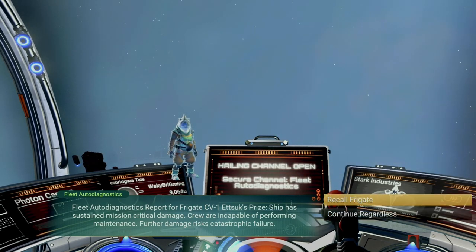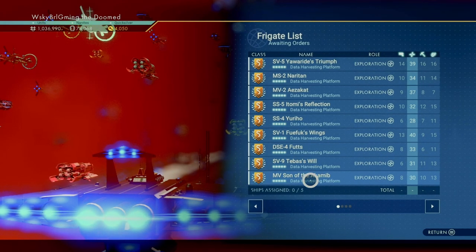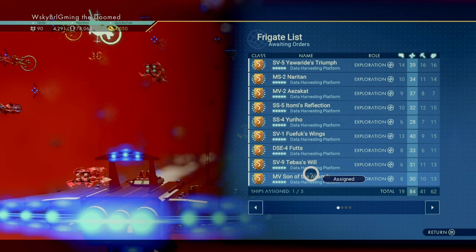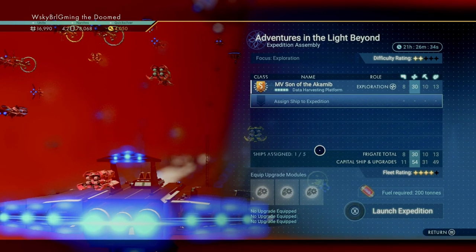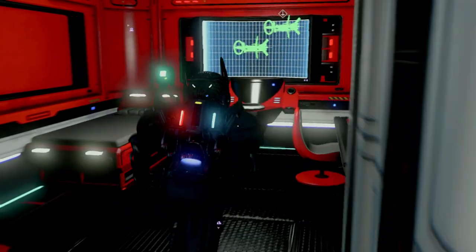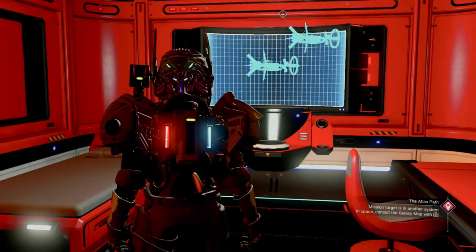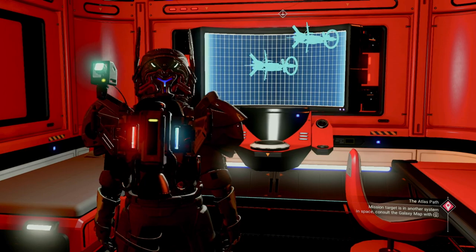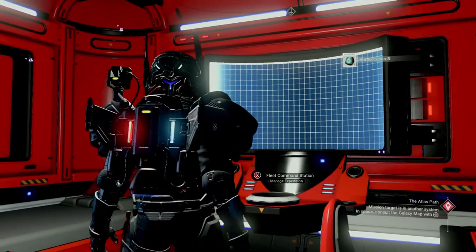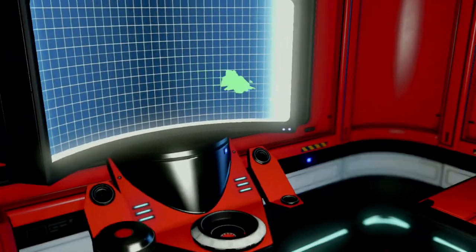So here we'll select the Voyage of Discovery, which requires exploration frigates. Since this is a two-star difficulty rating, we'll make sure to build at least a three-star fleet rating to send it off. As you can see, I've had this fleet for a while and nearly everyone has been leveled up to S-class status — keep in mind that most of them started as C class. Depending on the length of the expedition, you'll get a notification that the fleet is returning to your freighter. At that point, you can visit the command room associated with that expedition and debrief the captain. You'll know the expedition is over when the ship on the monitor turns from cyan to green. There'll be a log to read through, and then all the loot will be transferred to your freighter's inventory. Just remember to buy a variety of frigates so you can take full advantage of all the possible expeditions your navigator finds for you.